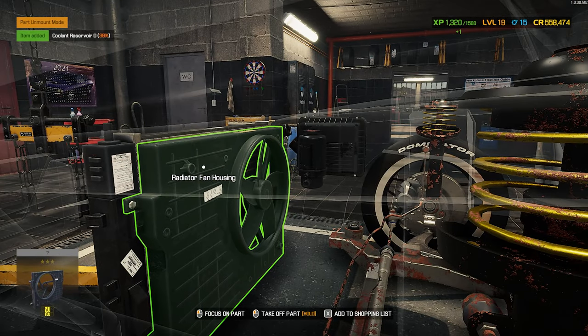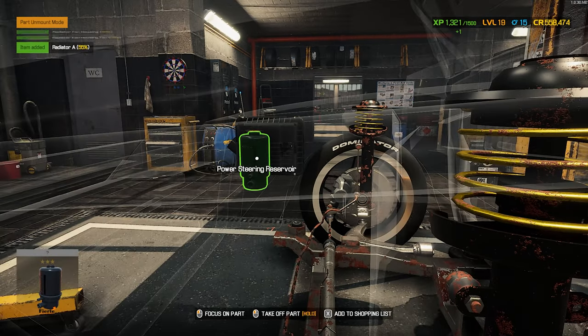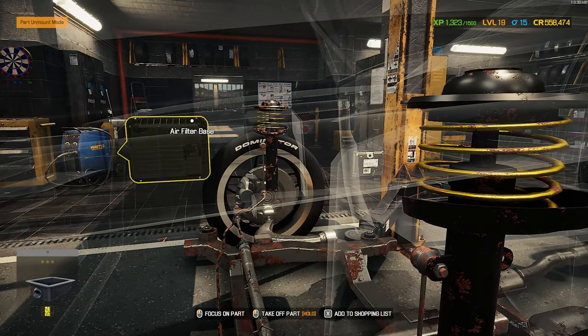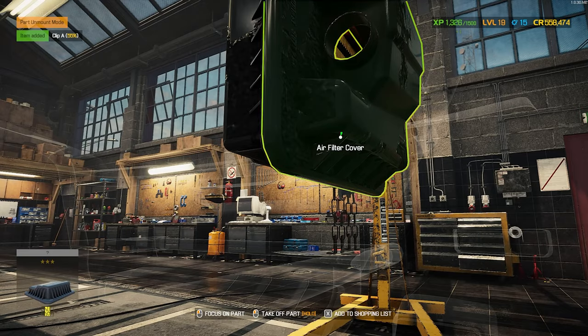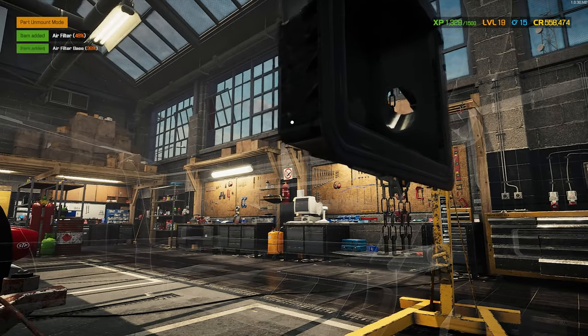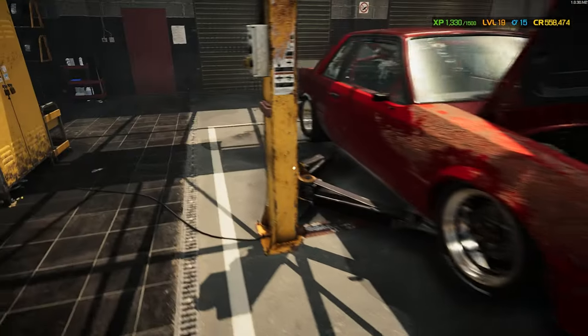Coolant reservoir, radiator fan housing, and of course the radiator. Power steering reservoir and air filter — got to get the little tabs, there we go. Now we can remove the air filter cover, air filter, and air filter base. And is that it? It's cleared — everything's out of the way.